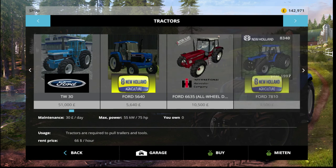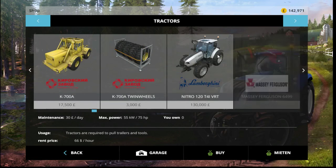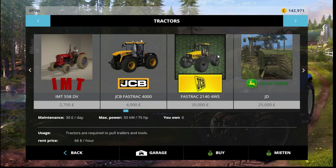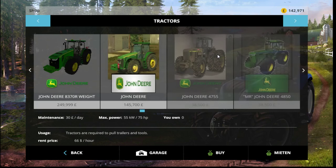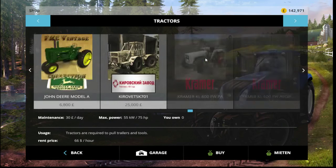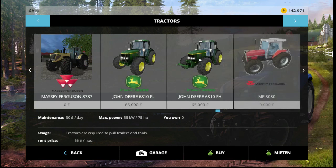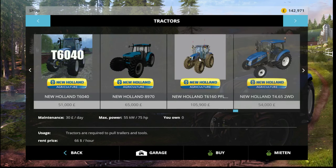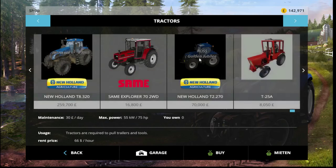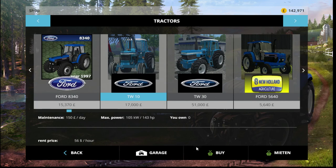We could buy a Ford TW 10, which I think I might do — that could be our loading/unloading tractor and raking-up tractor. But then some people might say why have you still got it if you're using a knackered combine? It's hard — I haven't actually thought about any tractors I really want to use. We could use that Massey reskin I did. We can't use any of the New Holland bundle because they're all really modern. The Ford TW 10 is looking like the best option at the moment.